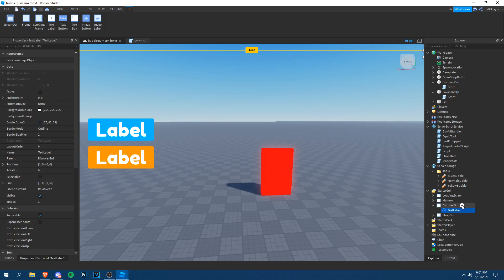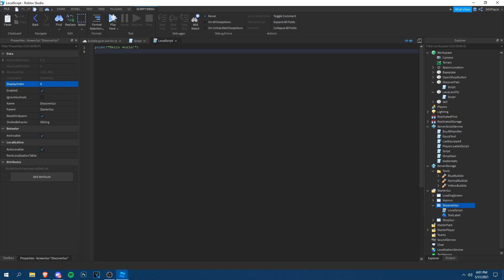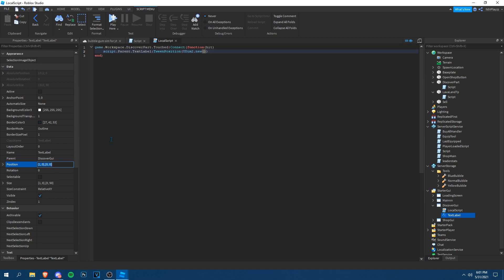Add a LocalScript inside the GUI. Use `game.Workspace.DiscoverPart.Touched:Connect(function(hit)`. Then animate the TextLabel: `script.Parent.TextLabel.Position = UDim2.new(...)` — copy the target position in. Change the X offset from one to zero so it slides into view, then wait five seconds and set it back to one to hide it.